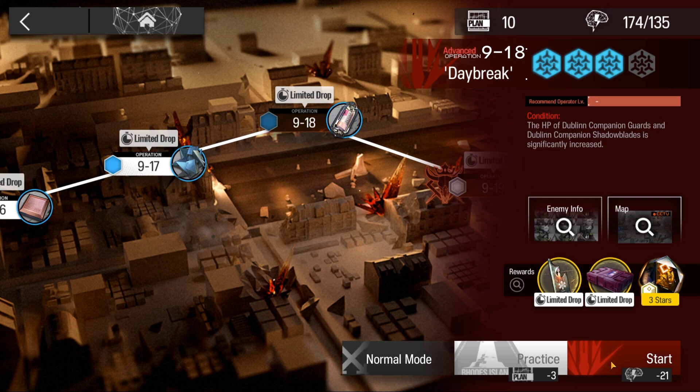Welcome to my video, this is Ekugin presenting the Low Stars All-Star Series. The mission for today is Episode 9, 9-18, Challenge Mode with Blaze.